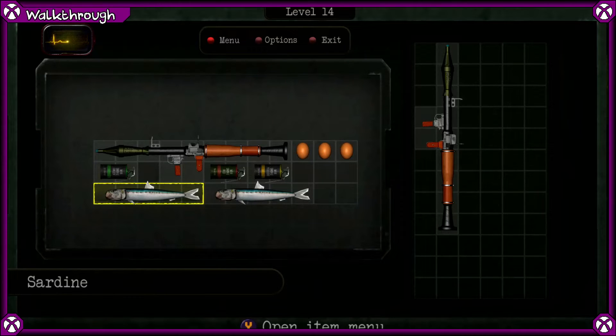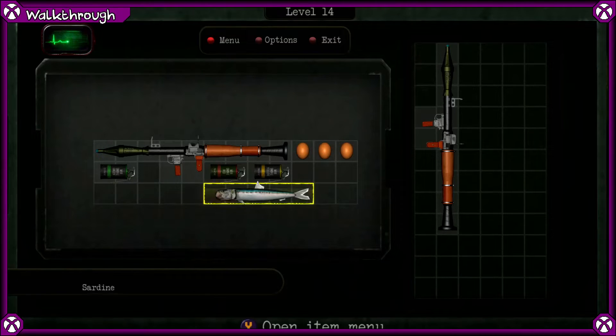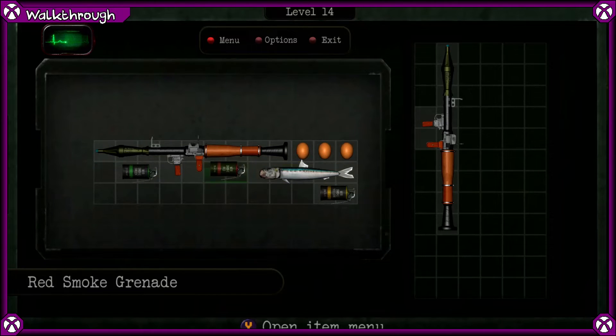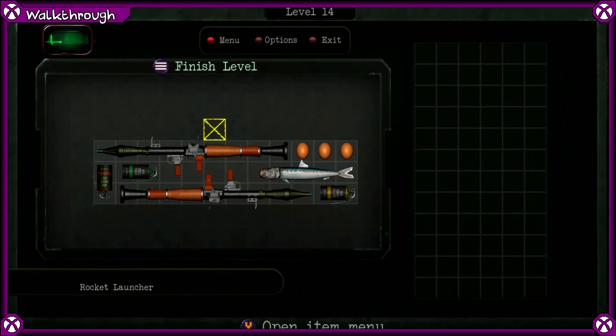On level 14, we are going to eat 1 sardine, which should allow us to move things around. I'm going to play this level in full so you can see what I'm doing. Let's move you there, let's move you there, and we can get this other rocket launcher over here. And that's level 14.